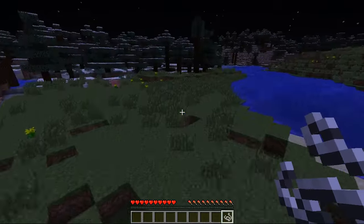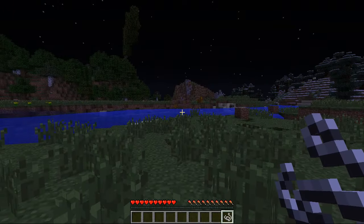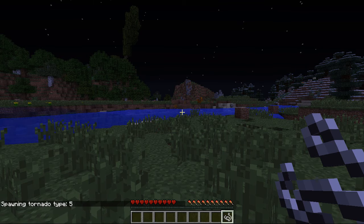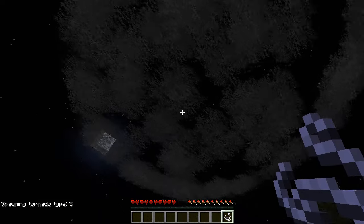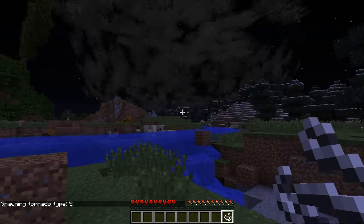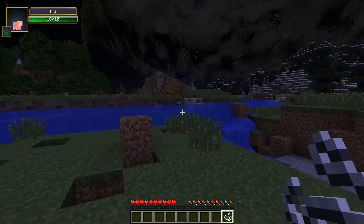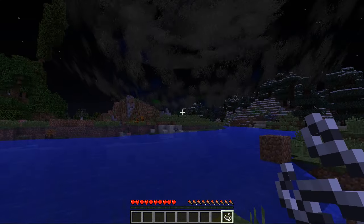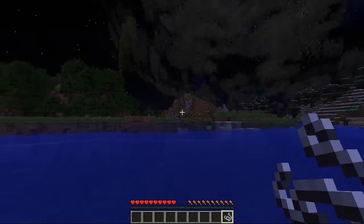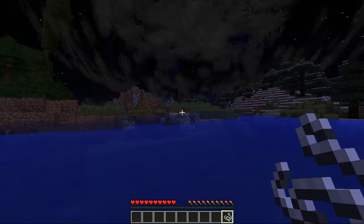What we're going to do now is spawn a tornado size five — bear in mind that was a tornado size one, and I'm going to stay in game mode zero and see what happens. I will probably die but it's going to be funny. Using the command to spawn a tornado five — this is the biggest tornado you can get in this mod. Oh jesus, look at the build-up for it. The clouds are huge — it's so big. Things from here are getting dragged into it, and the water too. The trees — it goes green when it brings up trees.